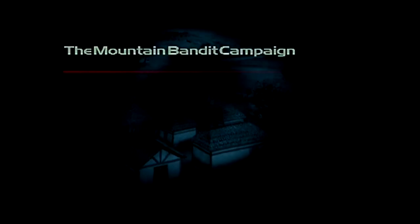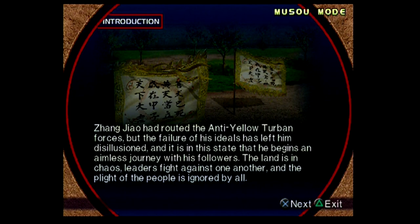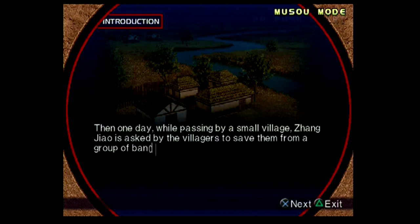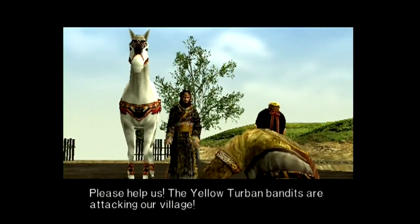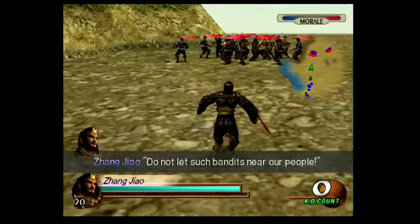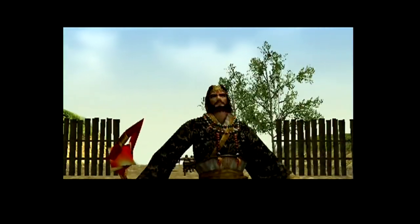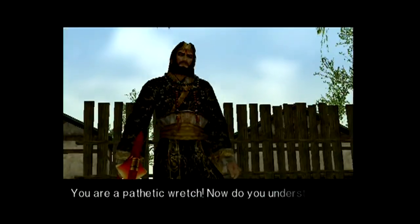Stage 2 is the Mountain Bandit campaign. The anti-Yellow Turban forces were fought off, but Zhang Jiao's disillusionment didn't end. He set off on an aimless journey with his followers, trying to get away from the endless warring. He comes across a village under attack by bandits posing as Yellow Turbans. When a villager claims the Yellow Turbans are attacking, he takes full responsibility and promises to deal with it. However the stage is almost entirely the same — defeat officers to make the final officer appear and take him down. Near the end Zhang Jiao celebrates a successful evacuation of the villagers and vows to unleash Heaven's Wrath on the bandits. I put down the commander so he can be called pathetic.